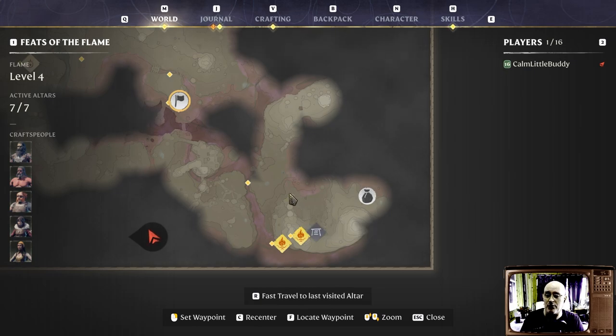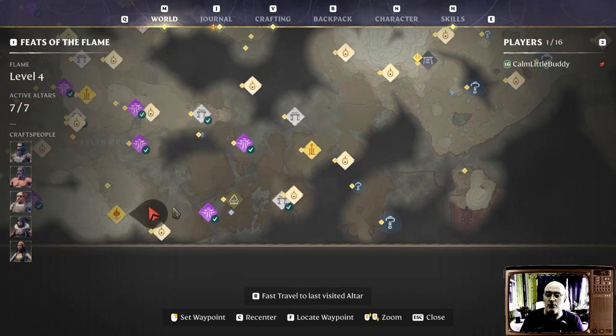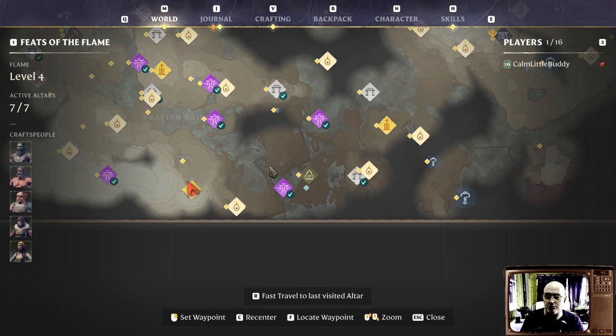So this is the southeasternmost Sun Temple. It is a location that is great for loot. It also has the Ghost Glider. This is a location that, reportedly, you can get to from very early levels — probably like level two on — once you've got your grappling hook, once you've got your basic glider. You do not need the advanced glider, and you do not need the updraft or the extended glide, but those do help.